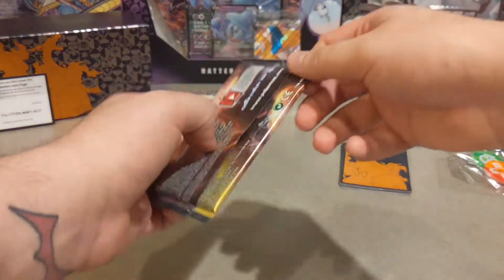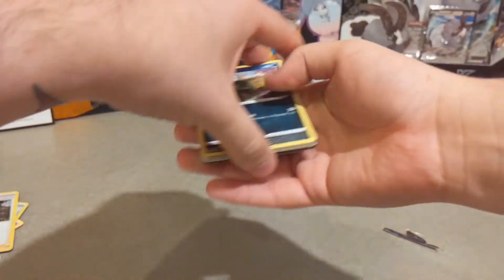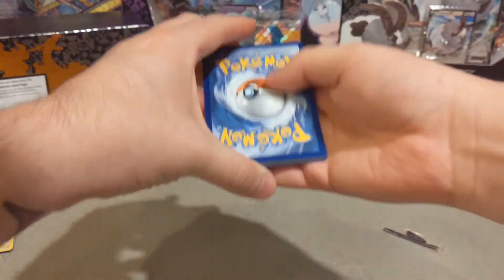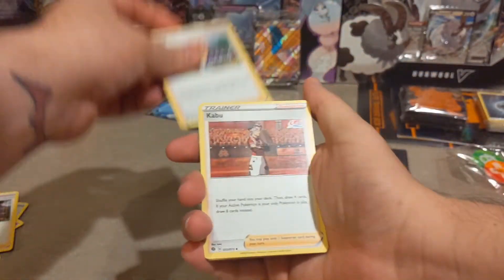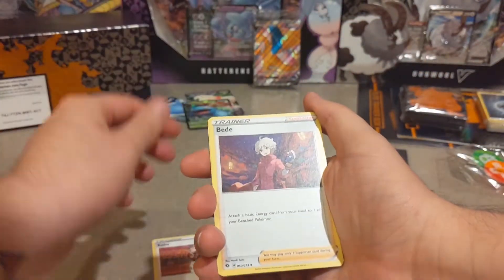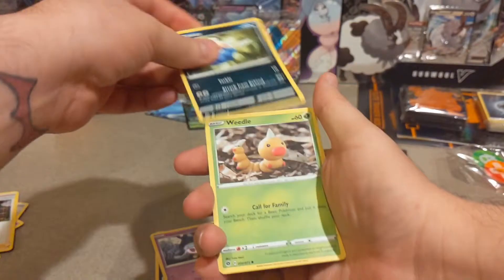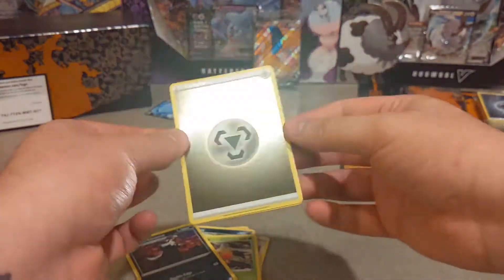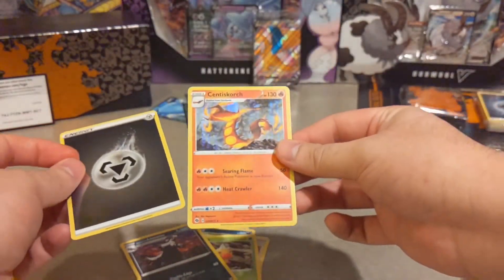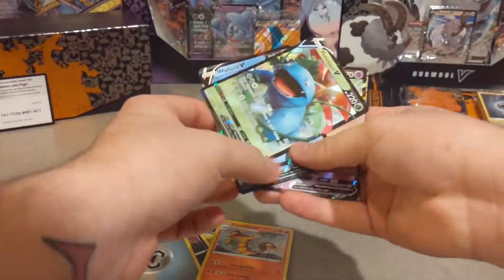For our tenth and final pack out of this Champions Path Elite Trainer Box — can we do it? Here's the final code card for this video. Three to the front, energy card get out of my face. We have Sonia, Kabu, Beedrill, Trubbish, Hatenna, Inkay — love the Inkay art — Galarian Linoone, another foil energy card. And behind that we have a Centiskorch VMAX!